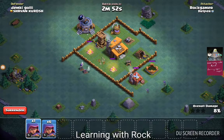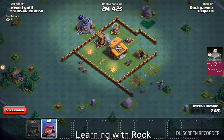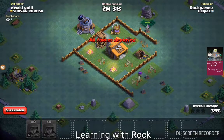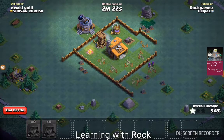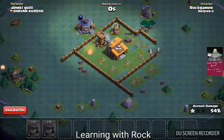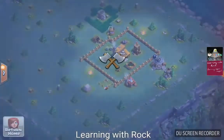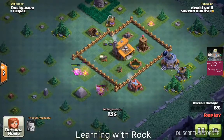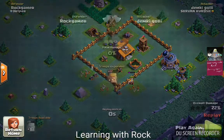We are attacking Demki Goli — exposed cannons, so we take them down. The archer tower is under upgrade. Our sneaky archers deploy and take down the cannon, but the double cannon is not going down. We manage 50 percent, then our archers drop right in front of the double cannon and get killed — we destroy 54 percent of Demki Goli's base. Demki Goli could only destroy 22 percent, so we win this battle. With this victory we'll sign off for the day.